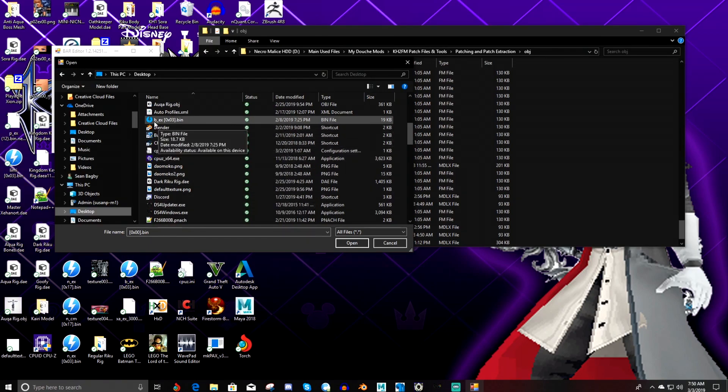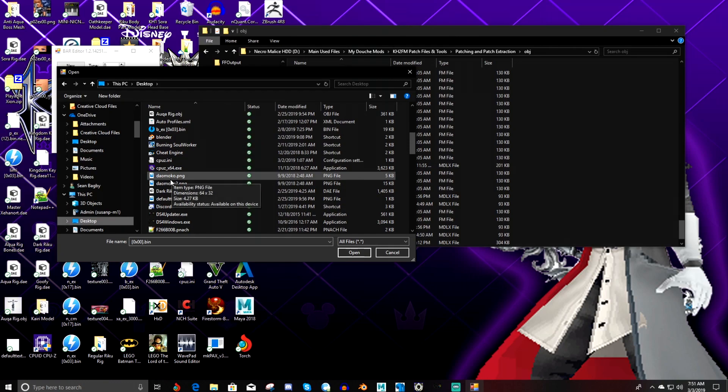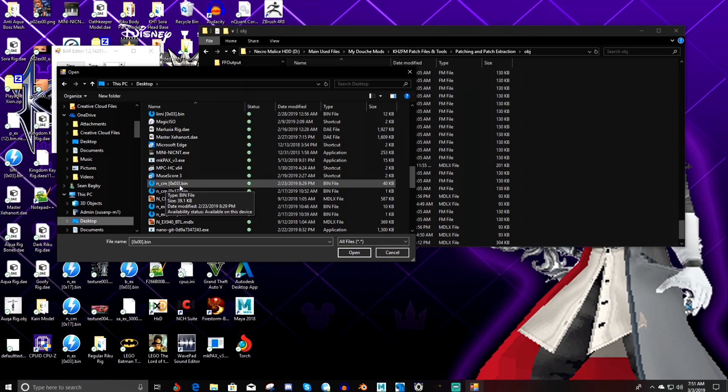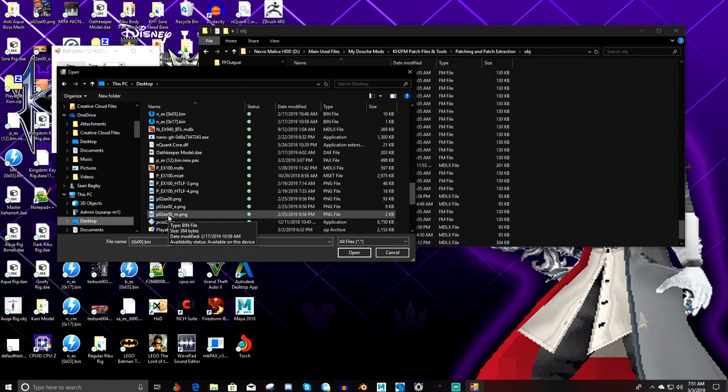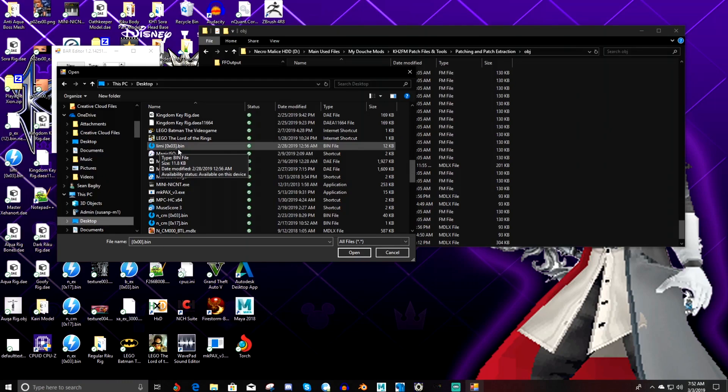You can see where this one says B underscore EX 003 — that is the AI file for the character. B underscore EX is the character file type for boss. N underscore CM 003 is Marluxia's AI, and this is his hitbox, and so on. For Drive Forms, Drive Form AI will just be the first four letters of the beginning of their name. So for example, if you're replacing Wisdom Form's AI, his first four letters would be WISD, and Limit Form's is LIMI. See here it says LIMI 0x03.bin — that's Limit Form's AI.